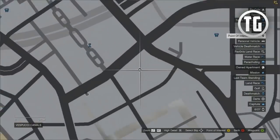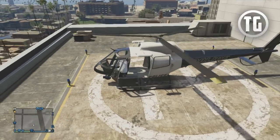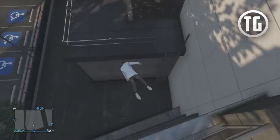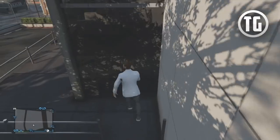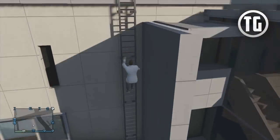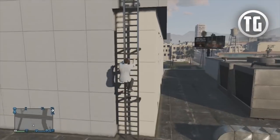The third location is near Vespucci Beach and has the capability of spawning any of the 3 helicopters. You can access the ladders that lead up to the top of the roof by coming in through the main entrance, climbing up the stairs and then hopping over to the building where the ladders are located, or by jumping from the street level onto the area where the ladders are accessible.